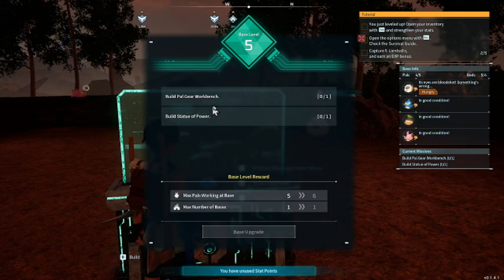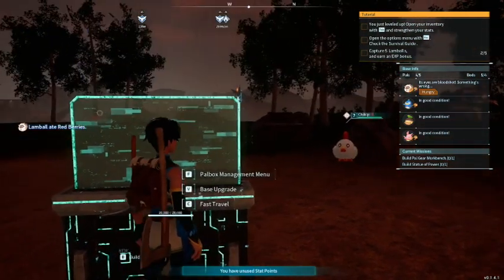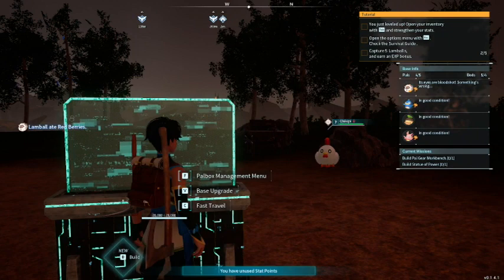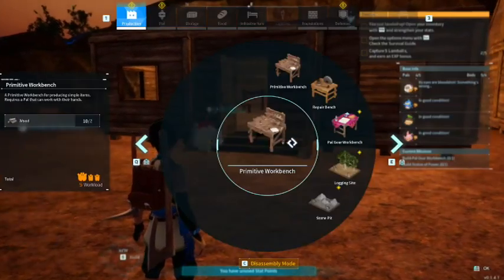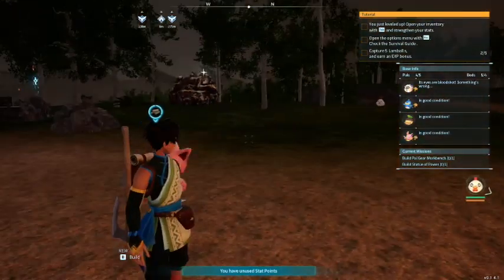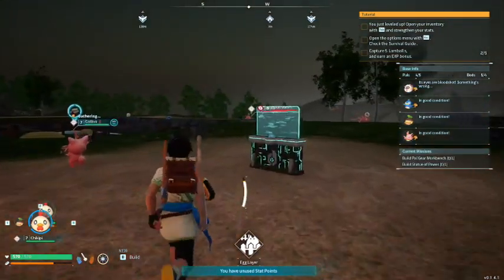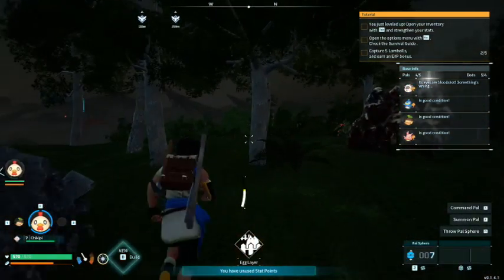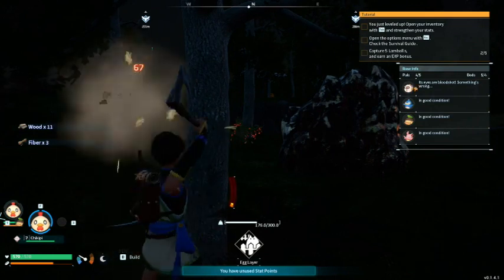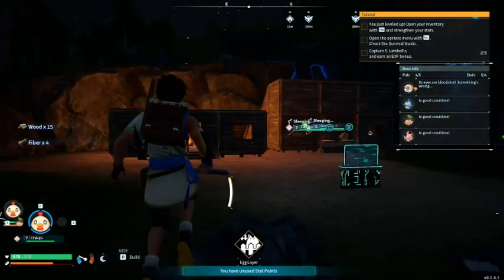I can't read what the objective is saying — I gotta get a little closer to the screen to see what it's saying. Oh, I know what it wants me to do. Hopefully I have enough materials, and I do not. I could get the wood but I'm gonna need some wood. It's nighttime so I think I'll head back to bed and finish this later.